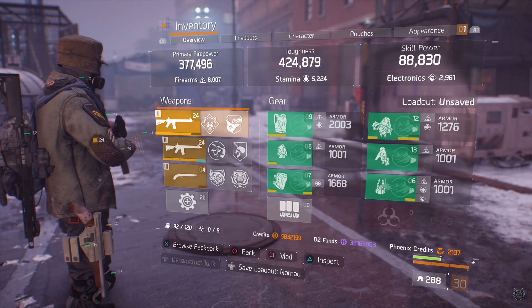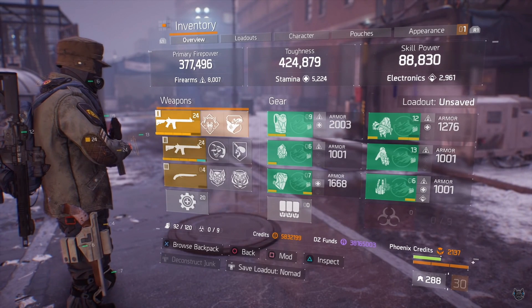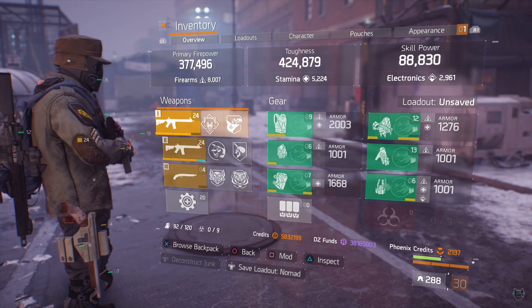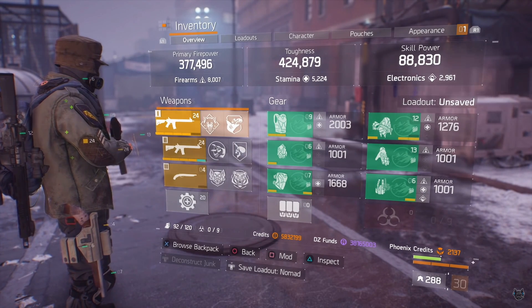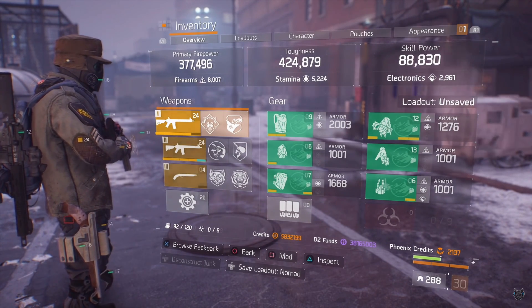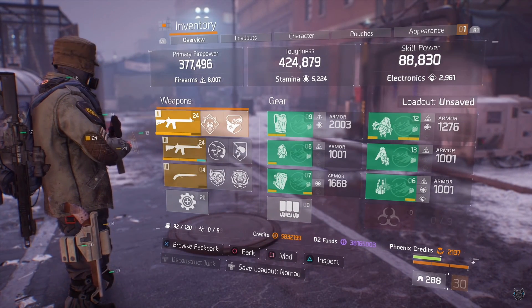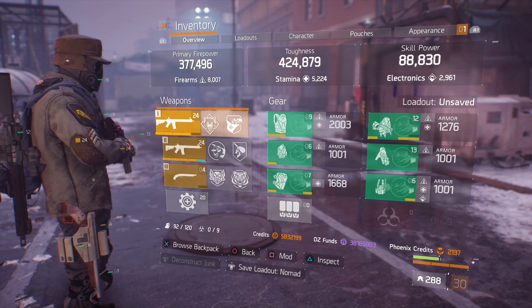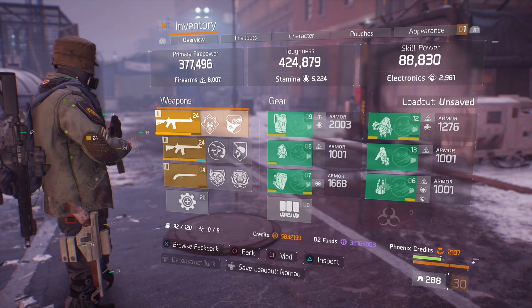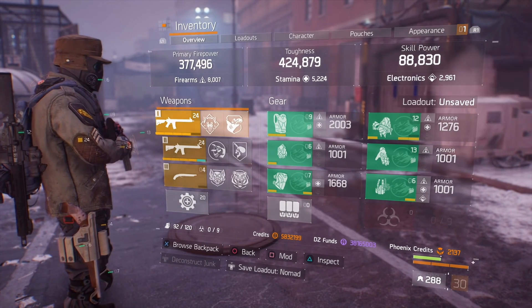I run this build in last stand and in the dark zone with firearms of 8,000, stamina of 5,224, and electronics of 2,900. If I'm not running like this in the dark zone I do run it one other way that's a little bit more tanky, and I'll show you that build. I prefer having two options when running Nomad, especially when running solo. If you guys are having any issues with this build let me know in the comments. If you enjoyed it hit the thumbs up, if you're new hit subscribe. As always, if you don't see me in last stand, skirmish, or the dark zone, it's only a matter of time. Nothing but skills out.